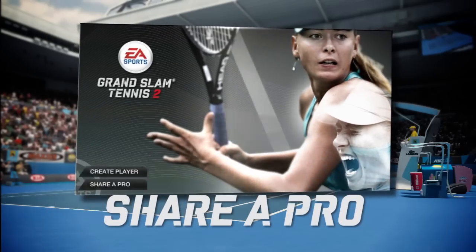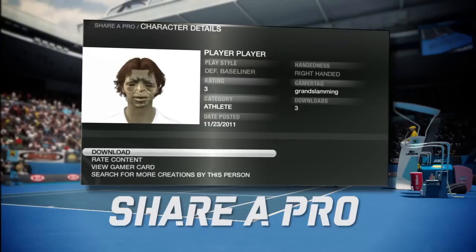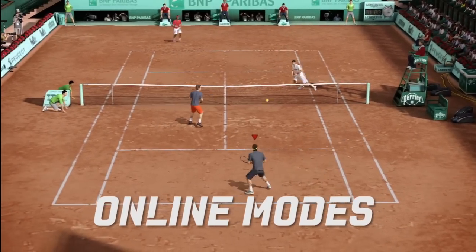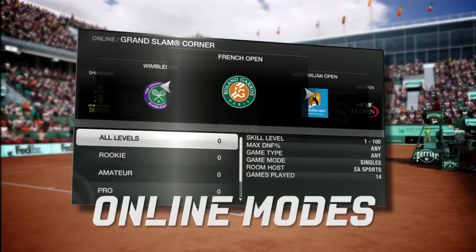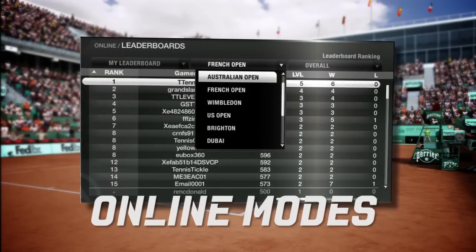With our Share a Pro feature, EA Sports Grand Slam Tennis 2 also allows you to share and download created players. You can download and play with any of the community's creations. You can also take your Pro and compete in a variety of online modes, including head-to-head matchups, single elimination knockout tournaments, and our new Grand Slam Corner feature. In Grand Slam Corner, you can compete against others to become the top-ranked player at any of the Grand Slam venues.